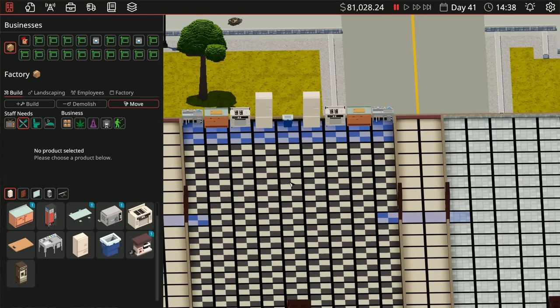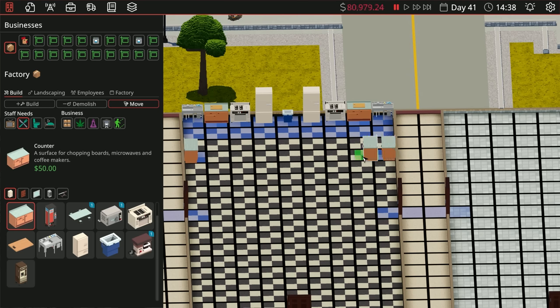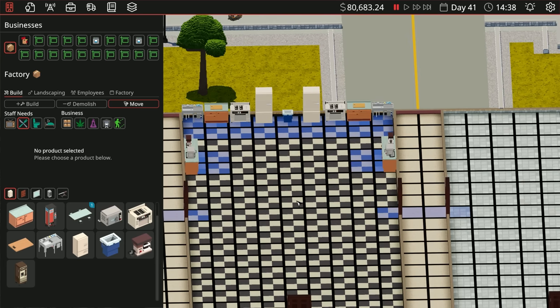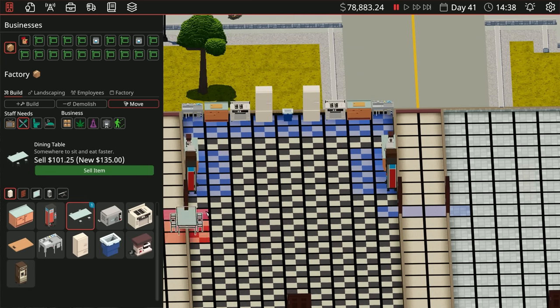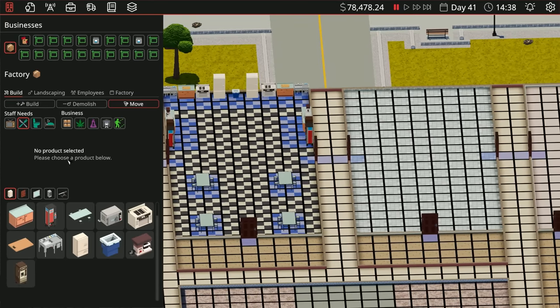We also want something for a little coffee station and maybe a microwave. This is looking fantastic — I love this already. I've never gotten to this point before, so this is super exciting. Coffee, we've got refrigerators, we got sinks, let's get some coffee machines, some soda machines, and then basically tables after that. Oh my gosh, what a beautiful room.